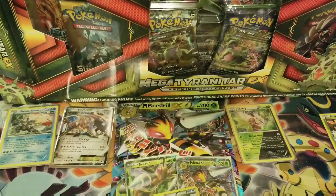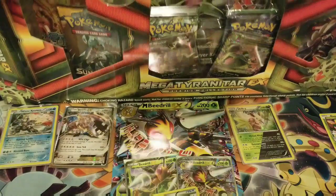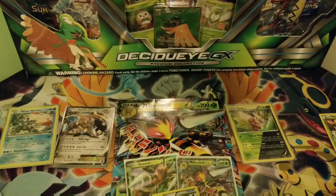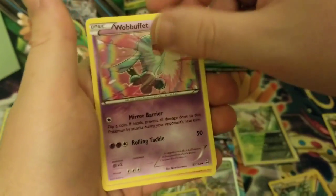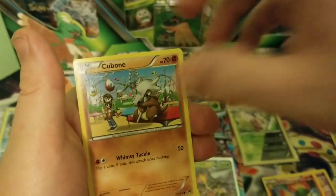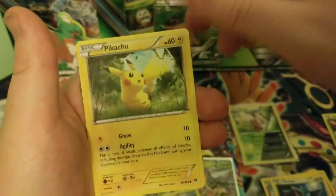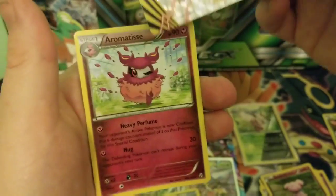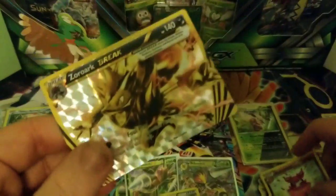Starraptor. Here we go — look at this method. We got Magneton, a Wobbuffet — probably the coolest looking Wobbuffet card ever. There's no one there. A Zoroark Break, which is one of the better breaks you can get. I don't think so. I mean, I know you don't like breaks, but hey.